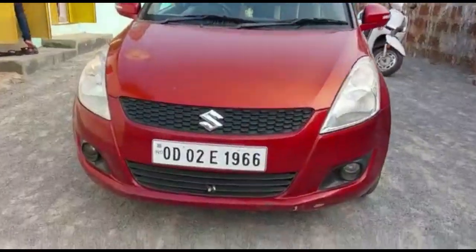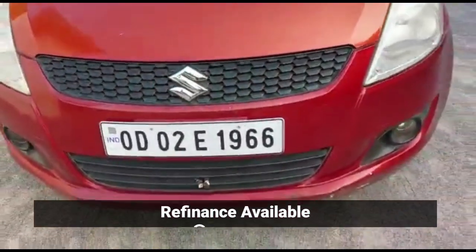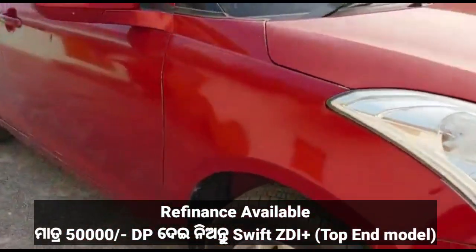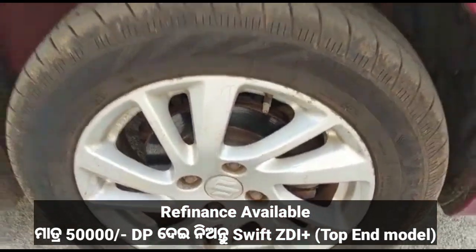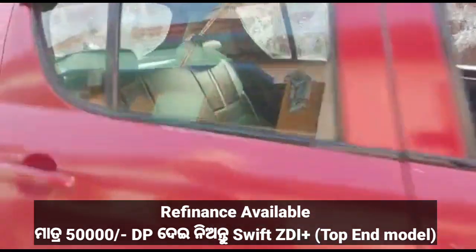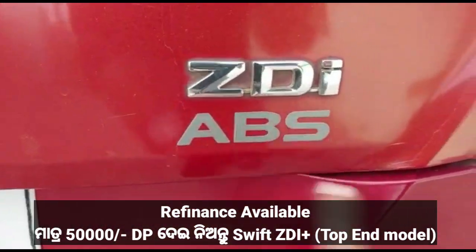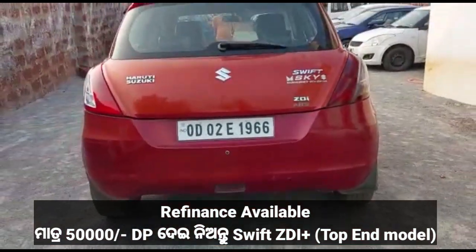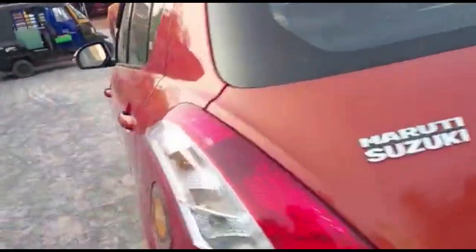This is a fast-save car. OD02E1966 is the number. This is the top model ZDI FBS. The object number OD02E1966 — the rest is left with the tire.